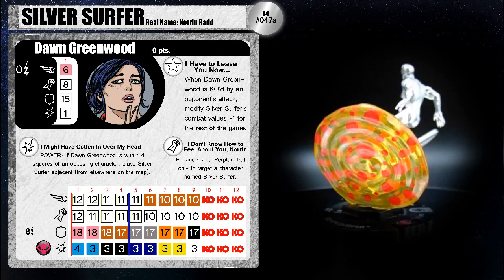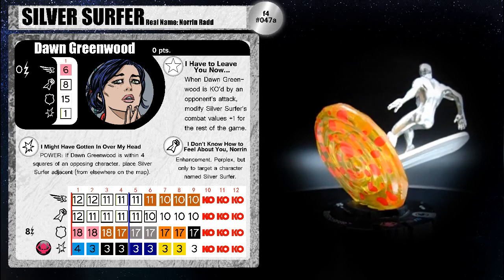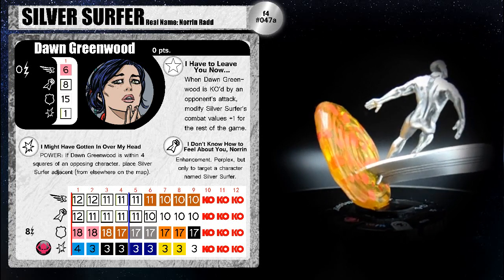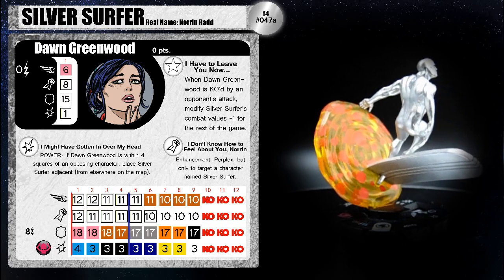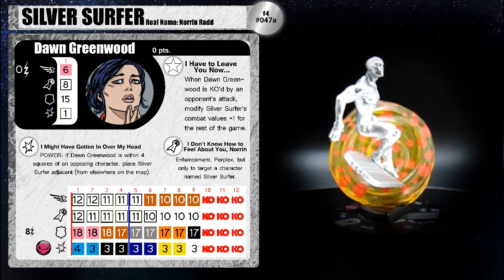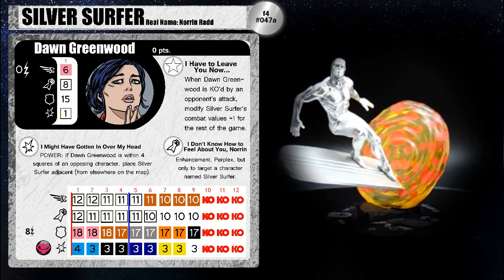Dawn Greenwood's first trait is I Have to Leave You Now — when Dawn Greenwood is KO'd by an opponent's attack, modify Silver Surfer's combat values plus one for the rest of the game. That is not to be understated how useful that is. The real question is how you're going to force your opponent to knock her out, because if I were the opponent, I just wouldn't do it — which I have done multiple times.